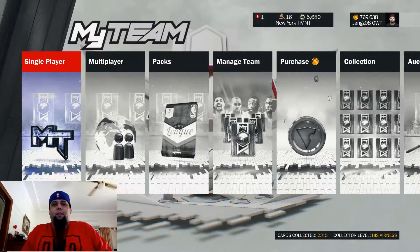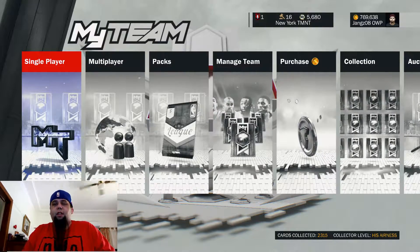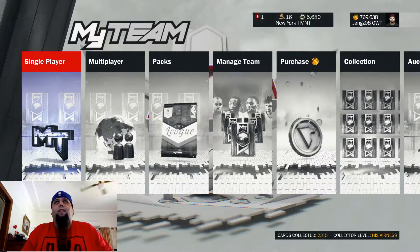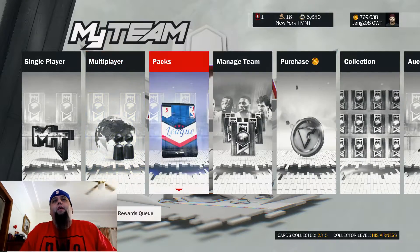What's going on guys? Welcome back to another video. I know this is the second one today. As you can see down in the bottom corner, 2,315 cards. We do have Wilt, we have an opening. You can see at the top there, there's the little one for the Pack Reward.